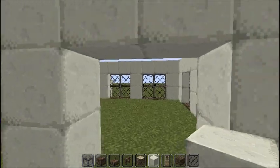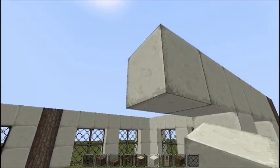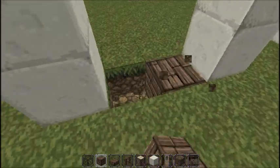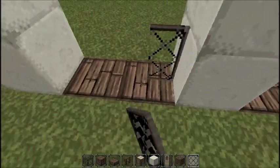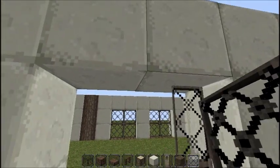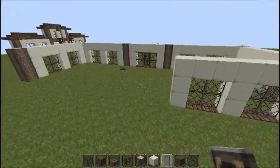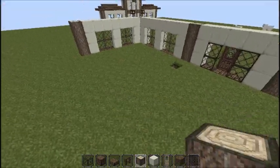Make two more arches like this and do the same — put the wood down, glass panes like that, and then wood right here. Do the same on the other side.